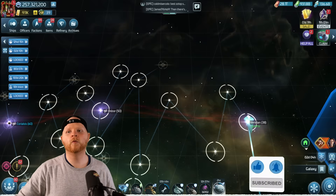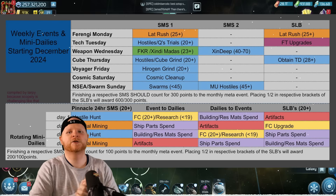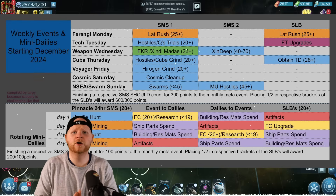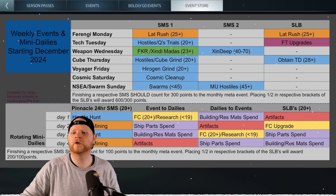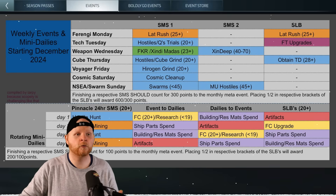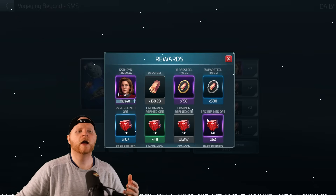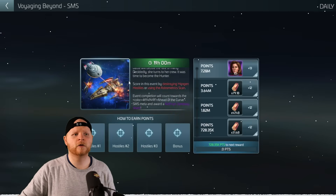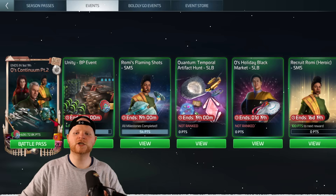Now for the other news: there is a new set of weekly events. This does not mean old weekly events no longer happen — things like Swarm Sunday are still there, though that will be slightly changing for some players. You also see new events: Voyager Friday and Cube Thursday. I think these are pretty solid events. The Voyager Friday event pays out a decent amount of mats and resources, and also a slow drip of Janeway shards — would have been nicer to have more than just one shard, but it still helps with your meta officer progress.